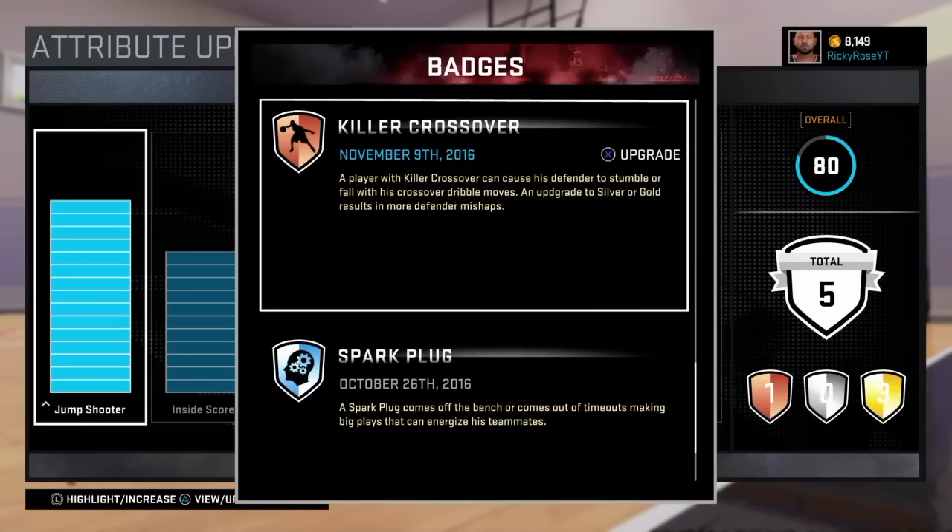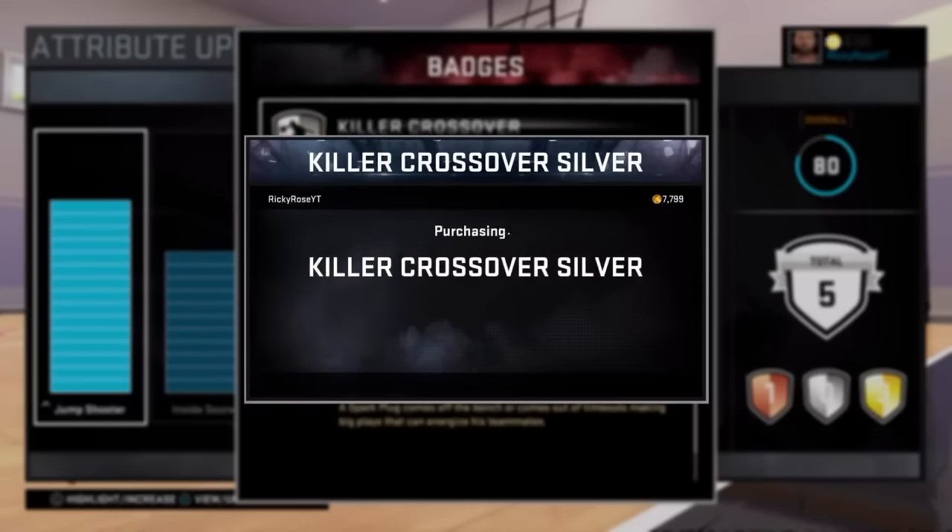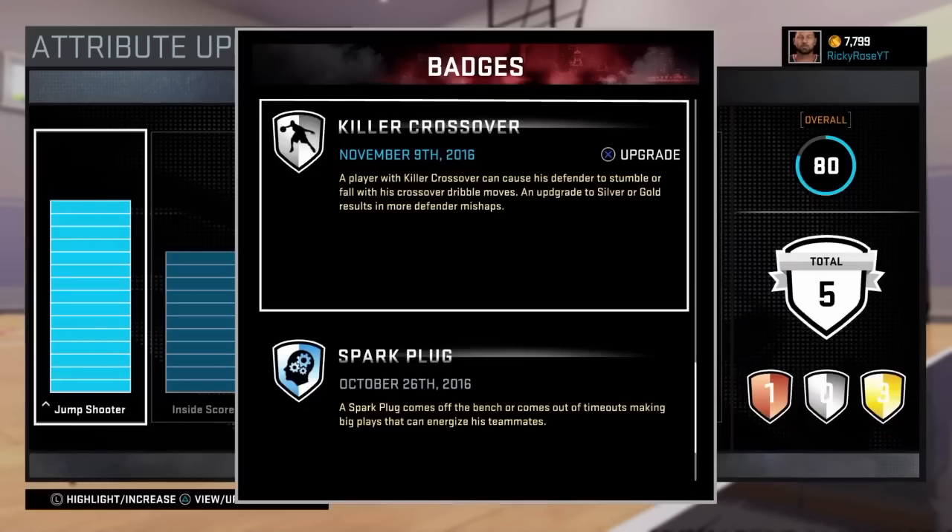In order to get the badge, you don't have to get an ankle break on your top left screen. All you have to do is get a number of crossovers and double crossovers on the opponent. In order to get the badge to silver, it takes 350.